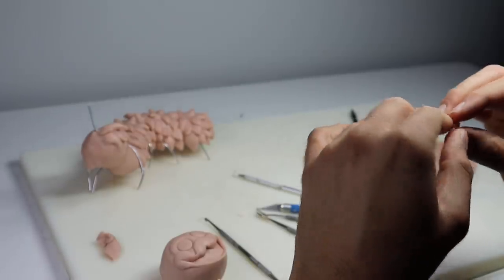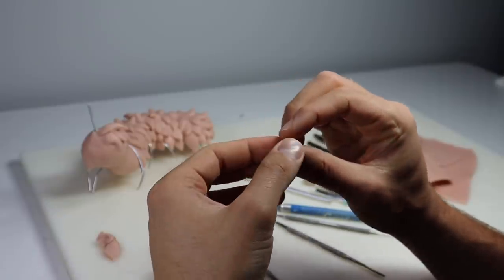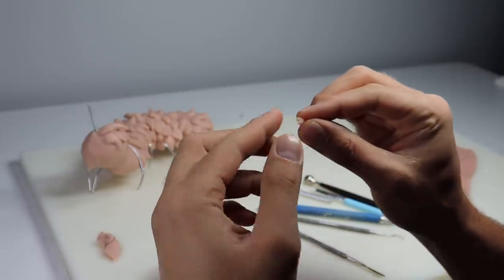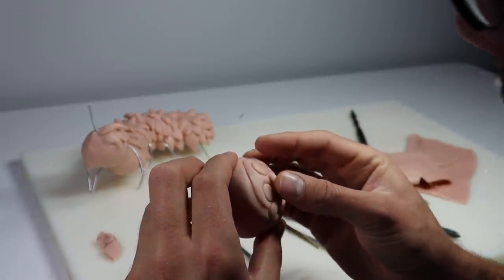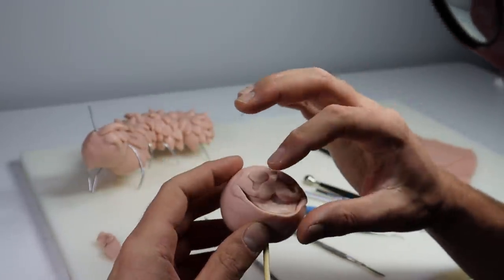And of course we can't forget his little heart-shaped nose. I just made a little pill shape out of clay and then folded it in half to create the little heart, and then I pinched at the bottom. There you go — perfect little heart. Super easy and super effective.